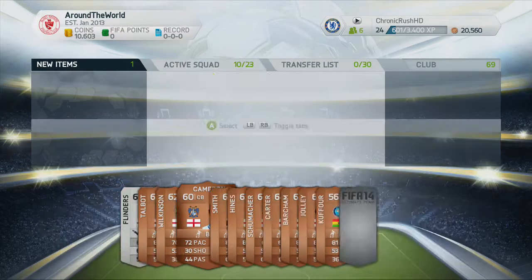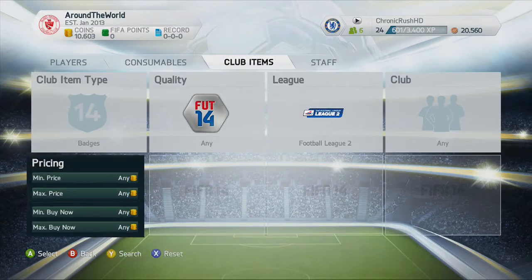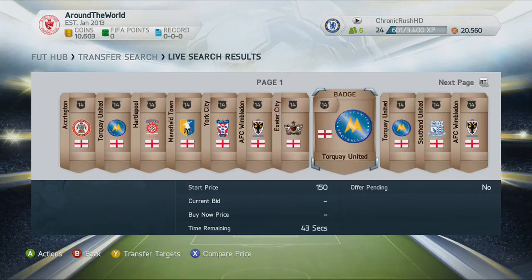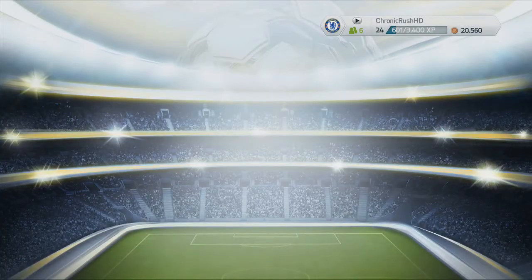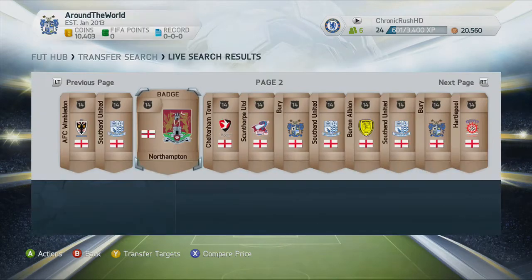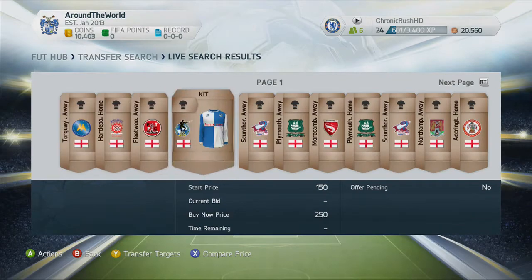Our squad hasn't gone much above the 10k mark and I hate going below 10k coins - I just don't feel comfortable. If I go anywhere below 5k I've got to stop and get those coins back up, because your team can go into a balls-up immediately if you need contract cards across the board.